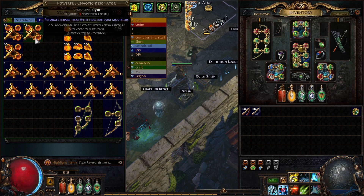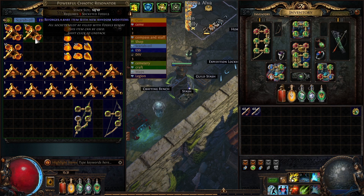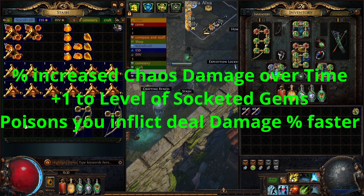Step two: for this step we will need metallic, rodent, and etheric fossils, and powerful chaotic resonators. Roll until you hit and you have an open prefix: percentage increased chaos damage over time, plus one to level of socketed gems, and poisons you inflict deal damage faster.